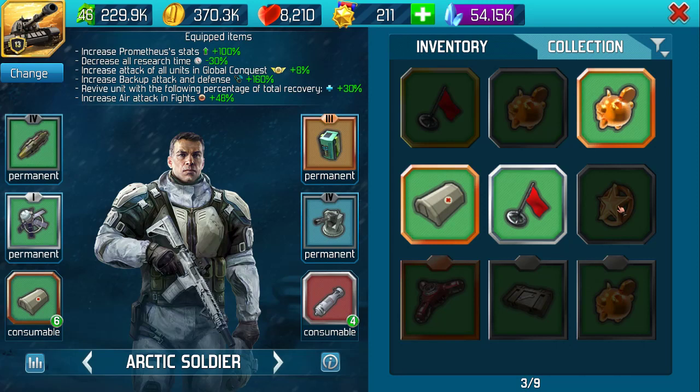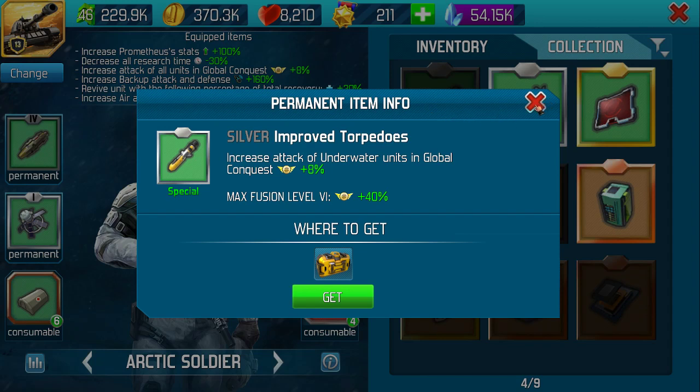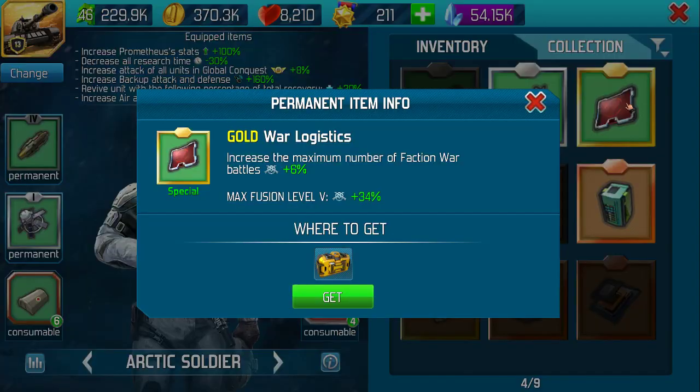Silver repair kits - we've gone on to those. Page four. Increased attack of underwater units - self-explanatory. Now, this item here increases the maximum number of faction war battles. When you start counting and other factions are doing so much more than you, that 6% basically means if I start with the full 15 battles and have that equipped at the start of faction wars, I've got 16 - and so on. As you go up on that percentage, you will have an increased number of faction battles. Once you've fought them, you can move that off.